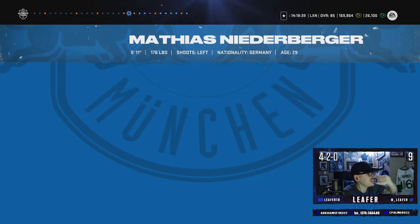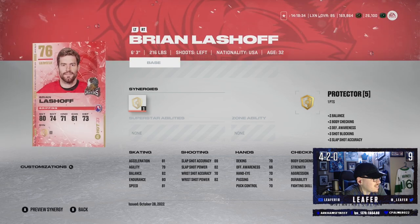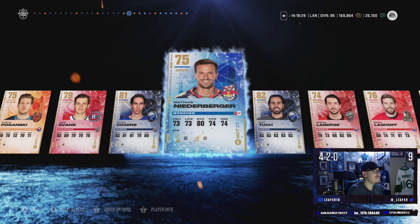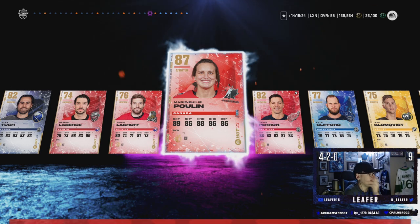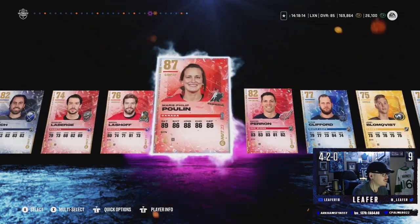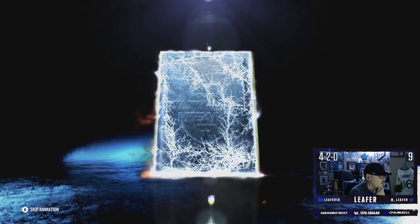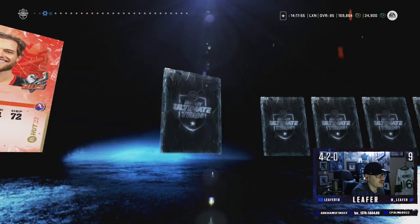Oh boy — two purples! Are these packs juiced or what? Who's it gonna be? Marie-Philippe Poulin — 87 overall. I might try using her to be honest. 91 Excel, 90 speed, good shot. That's a solid pull. David Perron other than that, but two packs, two purples — that's crazy. Two more of these. Will we keep up this purple percentage? I don't think so.